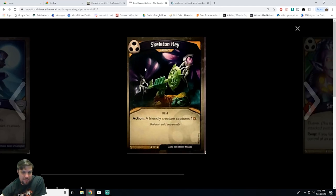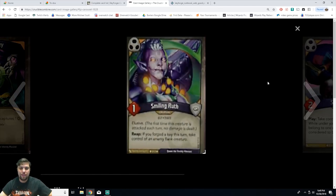We have Smiling Ruth, a creature elf thief with one power and elusive. Reap: if you forged a key this turn, take control of any enemy flank creature. She's a rare. I have her in my Shadows deck and she's hard to pull off — you need her out, surviving a turn, then forge a key that next turn while she survives again. People immediately target her as a big threat, which at least frees you up for other plays. After five games with her I haven't gotten her reap ability off, but the day I do will be exciting.